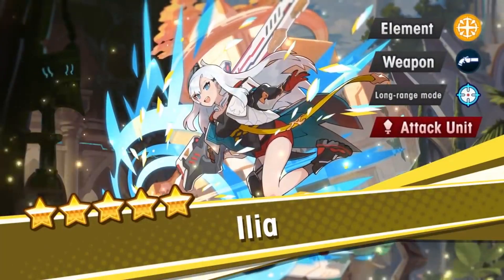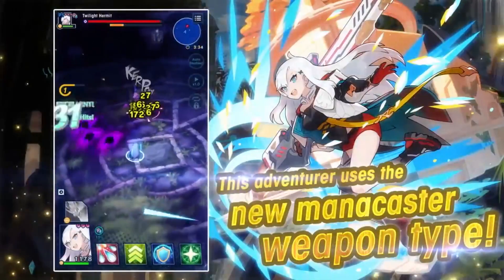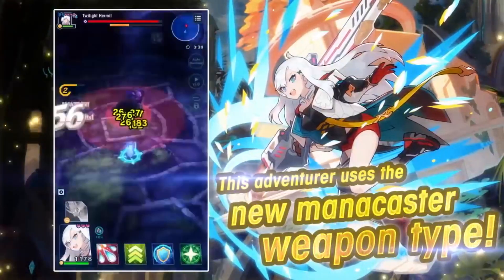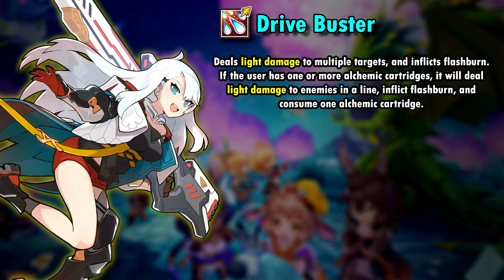Please, I need her. Her whole kit is based around alchemic cartridges, which we will talk about soon. Let's take a look at the kit first. Her first skill, Tribor Buster, is her shareable skill with a skill cost of 6. It deals damage to multiple targets and inflicts flash burn, which is probably a new infliction for mana caster units, just like Nobunaga has her own statuses she can inflict on the enemy.